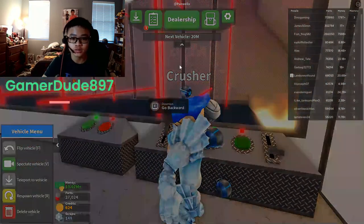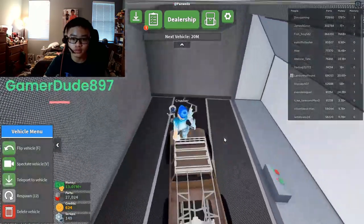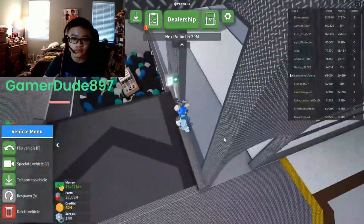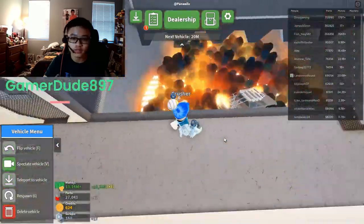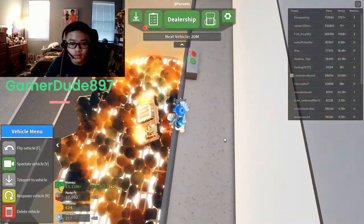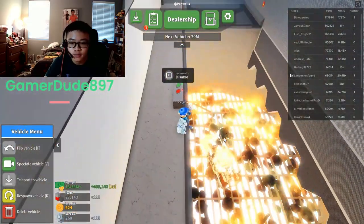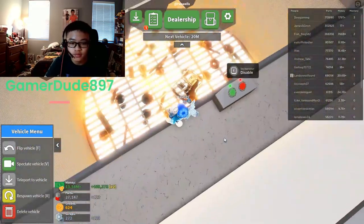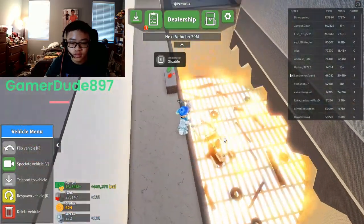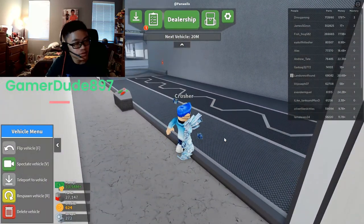Let's go on to the next crusher. Our next crusher is the garbage dip disposal. Let's activate the crusher — it falls into it and incinerates it. I never knew they just burned trash like that. It burnt enough to the point that it can't burn anymore.